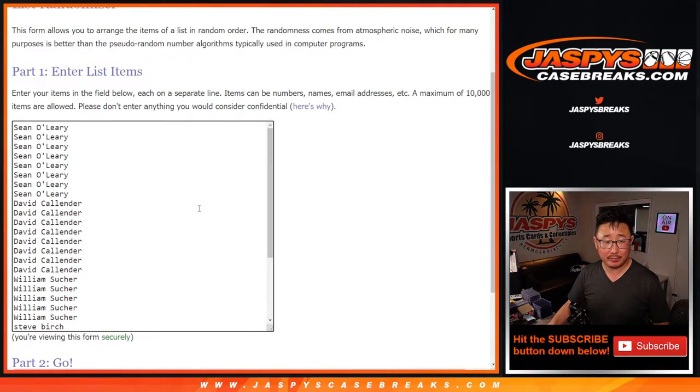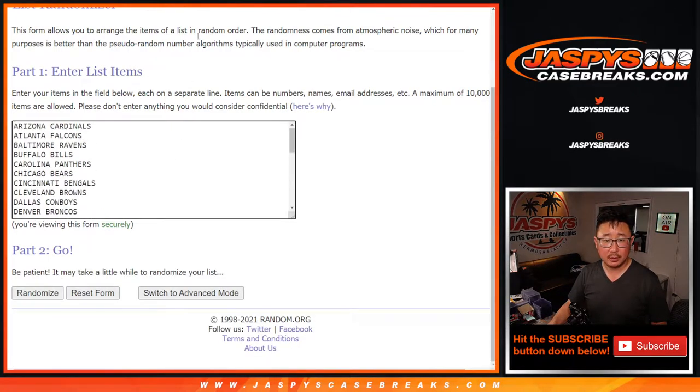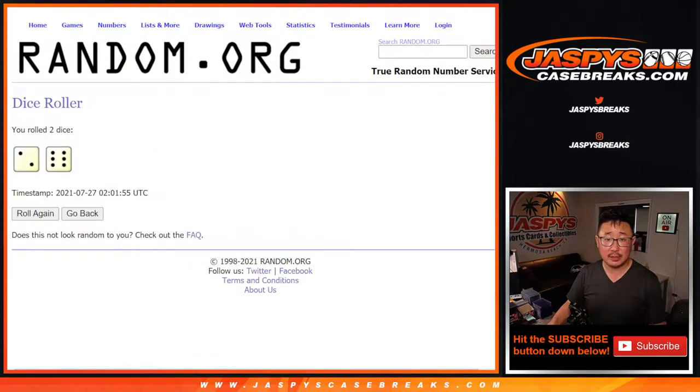But first, the break. Thank you everyone here for making this happen. All 32 teams are in. Let's roll it — randomize it, two and a six, eight times.